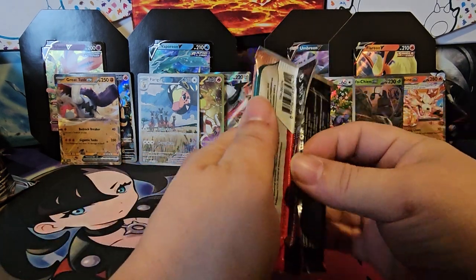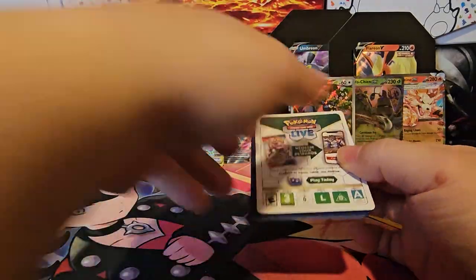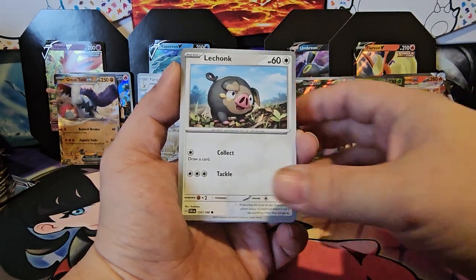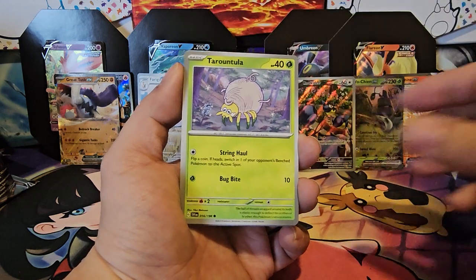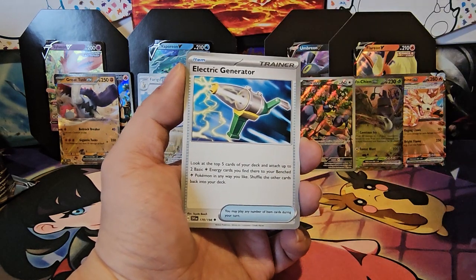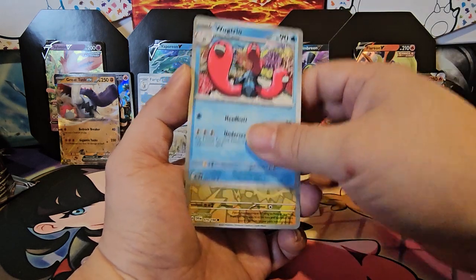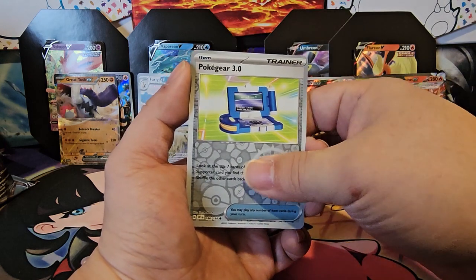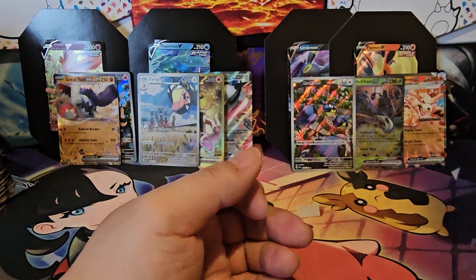Scarlet Violet — now the last pack. Scarlet Violet Base. Get some last pack magic. Starting with Charcadet, Lechonk, Starly, Tarountula, Staraptor, Electric Generator, Wugtrio, Pawmo, Pokégear, Professor's Research — and that's it.